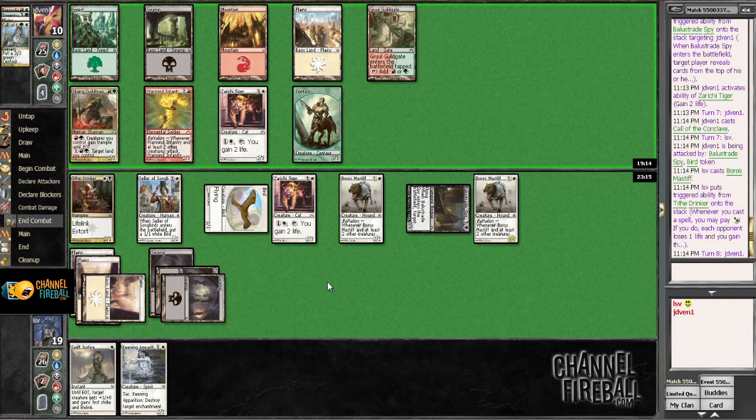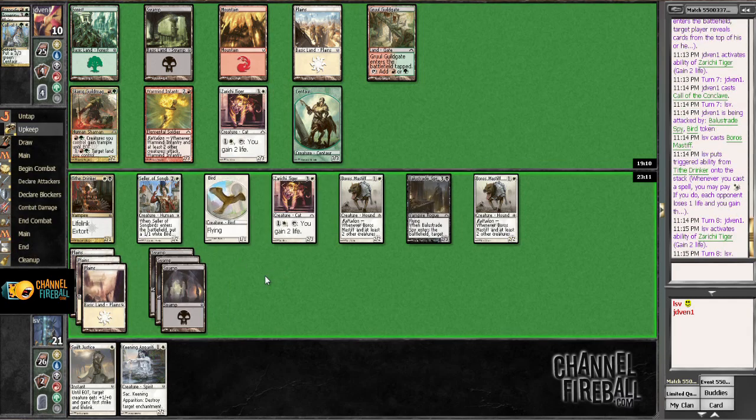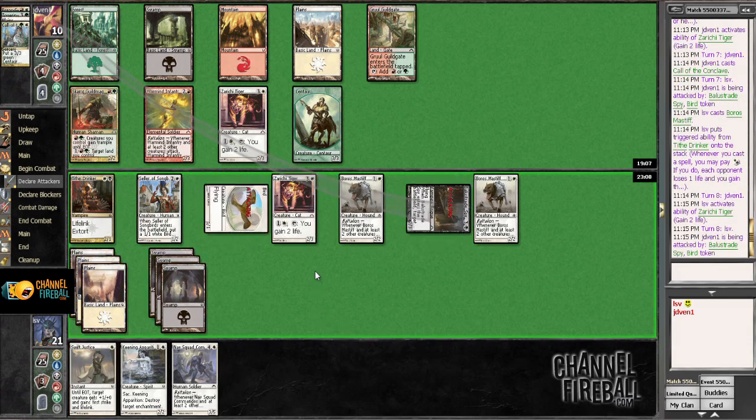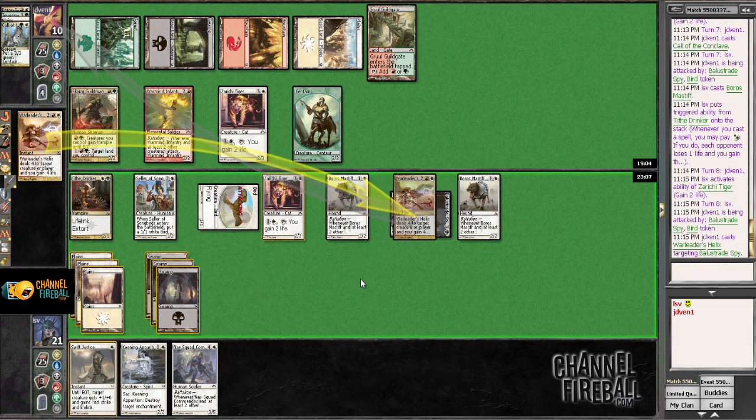Am I getting slain this turn? Nope. This isn't going too poorly, but I'm feeling a little nervous. My finisher has arrived. I guess I just hit for three and then played Nav Squad Commandos. I think I can Extort here. Ooh — War Leader's Helix. So this is the person I'm passing to, which makes it much more likely that they have Mortars. I did not want to see that.